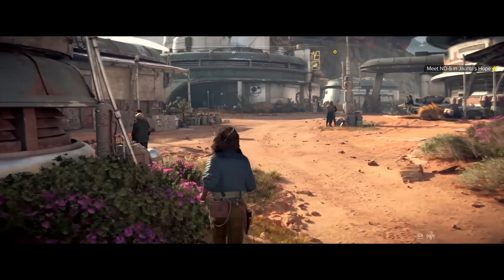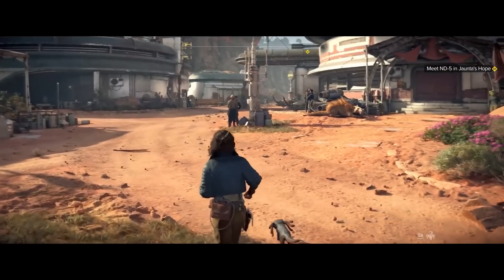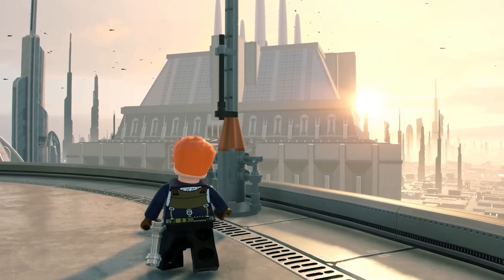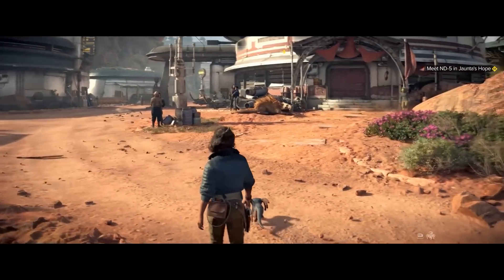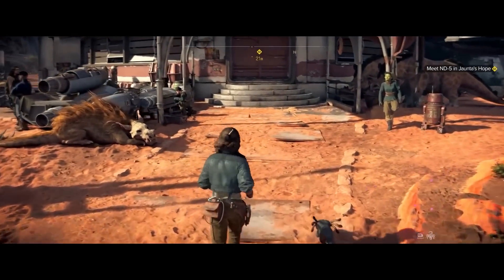Here we can see more NPC civilians — there's one driving, one just chilling on the side of the road. We haven't seen a living, breathing Star Wars open world like this probably since Star Wars Galaxies, going way back to the early 2000s. You can likely interact with and do what you want with most of the NPCs — it's open world. Hopefully it's going to have a lot of sandbox elements; become the galaxy's most wanted for messing with NPCs on the side of the road.